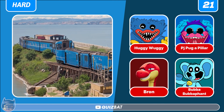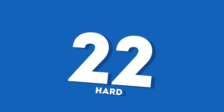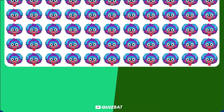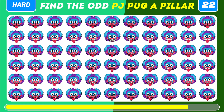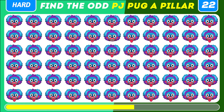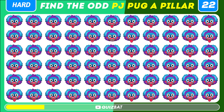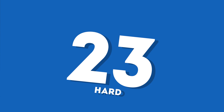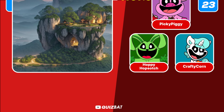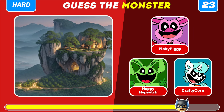Squint a bit — do you see the monster? It's PJ Pugapillar, a long creature that's a mix of Pug and Caterpillar. Can you find the odd emoji? It's the one without its tongue.